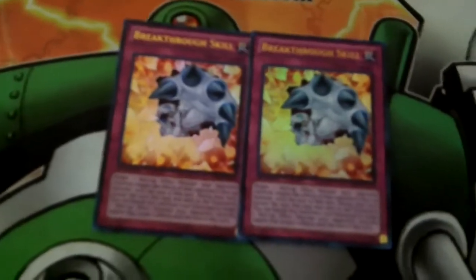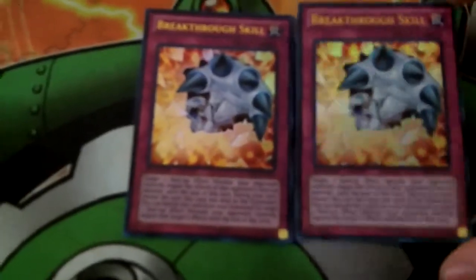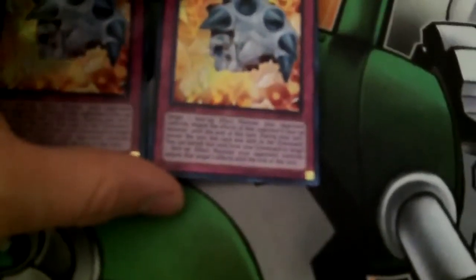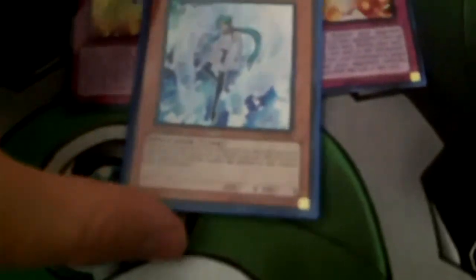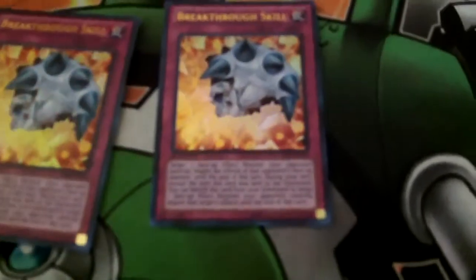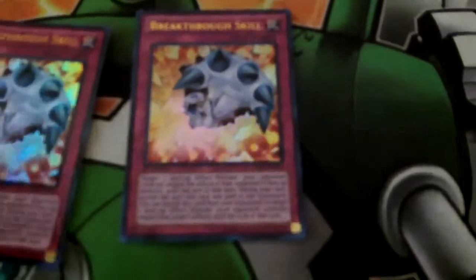Two things come to mind when someone mentions this card. One: Effect Veiler. It comes to mind just because it's exactly like Effect Veiler, except for two major differences. One, Veiler says during your opponent's main phase, whereas Breakthrough Skill says any time during your opponent's turn or any time during your turn, and it can activate twice.